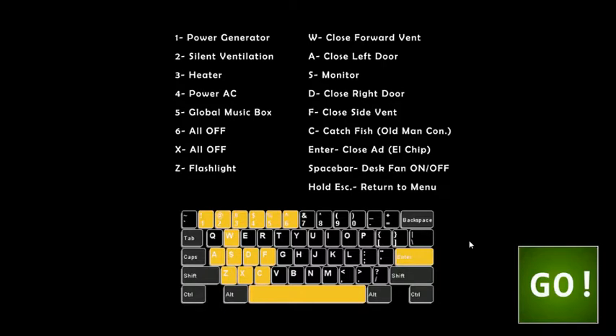God dang it, Scott. Okay, so: One is a power generator — I guess that's cool. Two is silent ventilation — I don't even know what that is. Three is heater. Four is power AC — why do I need either of those? Five is global music box? Oh my god. I saw the puppet, so I'm gonna assume there's a normal music box too. Six is all off, X is all off, Z is flashlight, W is close forward vent, A is close left door, S is monitor, D is close right door, X is close side vent. Z is... catch a fish? Why do I need to catch a god dang fish? Enter to close ad — I didn't know this game had advertisements. Scott, what have you turned into? I mean, this game was free, so of course it has advertisements.